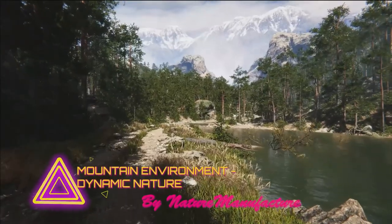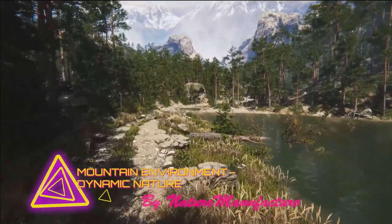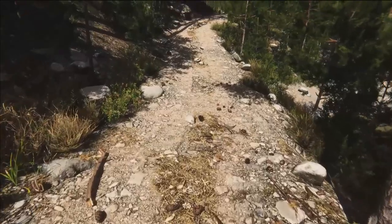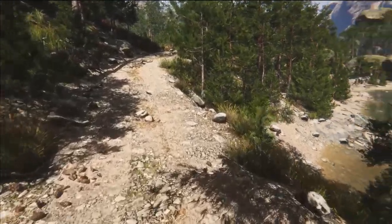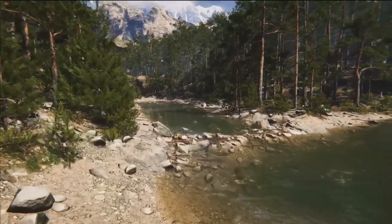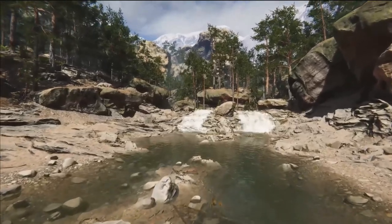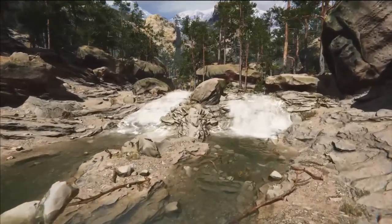Next up is Mountain Environment Dynamic Nature. This will be your ticket to creating breathtaking, immersive landscapes. This asset brings the rugged beauty of mountains to life with realistic vegetation, detailed terrain, and dynamic weather effects that respond to the seasons. The level of detail is impressive, from the rocky cliffs to the flowing rivers, and it all fits together seamlessly.